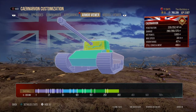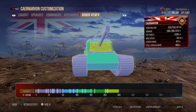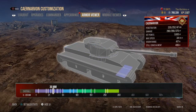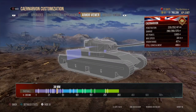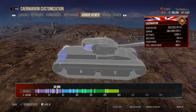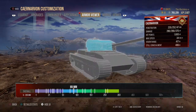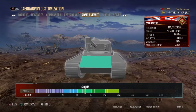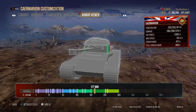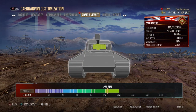Looking at the armor — it's kind of like a Caernarvon almost with its turret. Well, pretty much is with its turret. The engine deck is 17 millimeters. We don't want to get hit there. Turret roof is 28, hull is 38. Side and lower plate are 76. The turret ring and turret lip at the front is 88 millimeters. 120 on the sides, 130 on the upper plate, 177 millimeters to the cheeks. The front of the turret is 254 and the mantlet is 269.